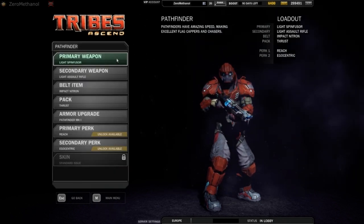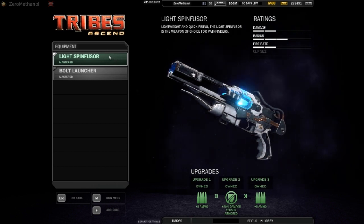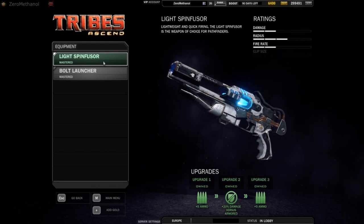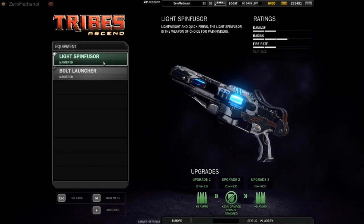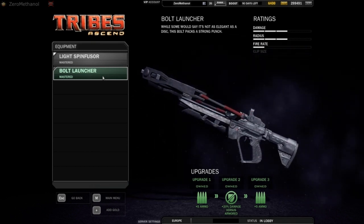You probably want different weapons depending on what you're doing. For your primary weapon, you've got a choice between the light spin fuser and the bolt launcher. The light spin fuser does less damage so it's good for capturing the enemy flag — you can aim it behind you and use it to get speed easily. The bolt launcher on the other hand does more damage, so it's good for taking down the enemy flag carrier.